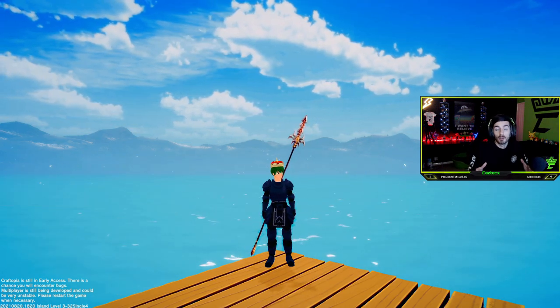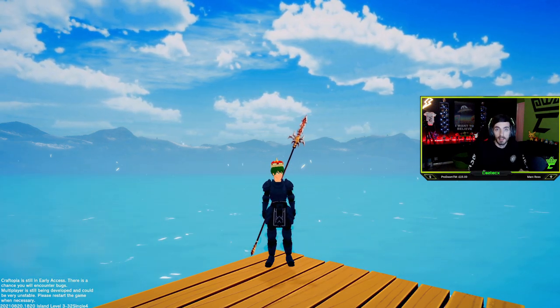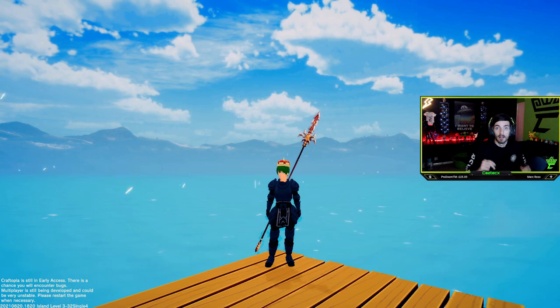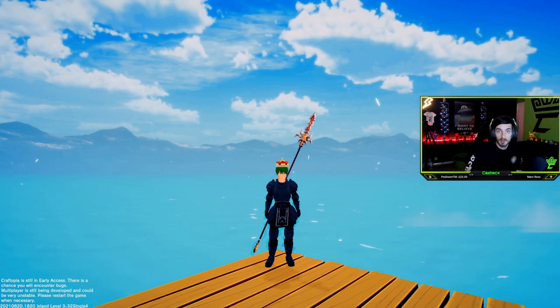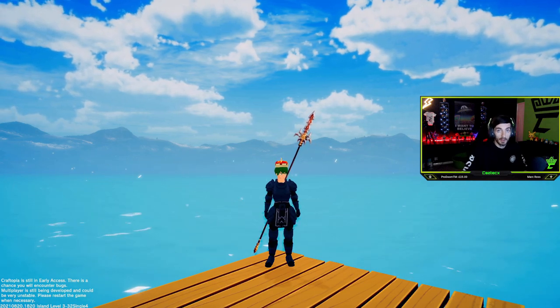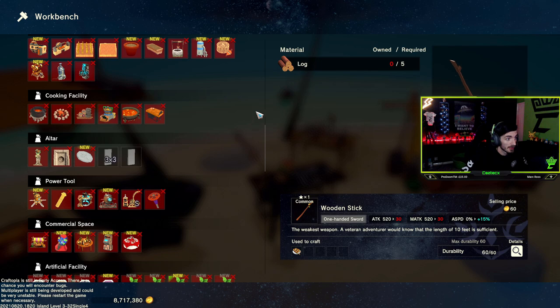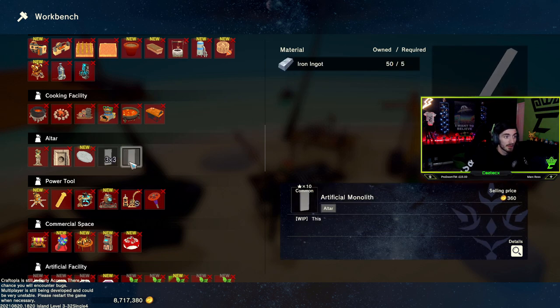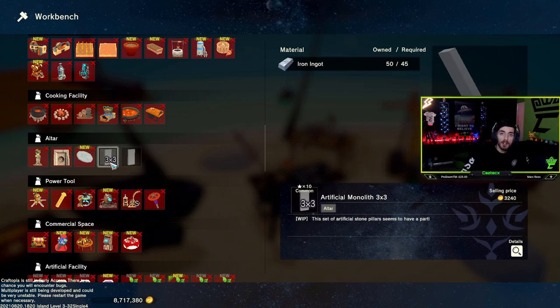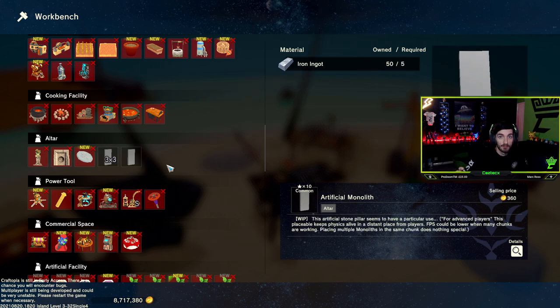We are going to look into monoliths. Monoliths are incredibly easy to make - there are two different types and they both serve the same purpose, they're just different sizes. If we head into our workbench and go down to the altar section, you will see these two monoliths. One has a three-by-three range and the other one doesn't - that's just the size difference.